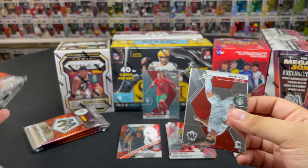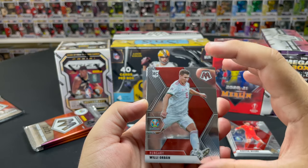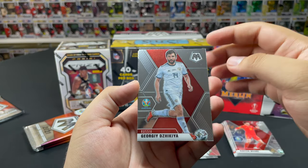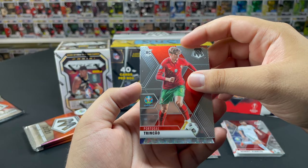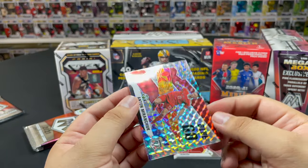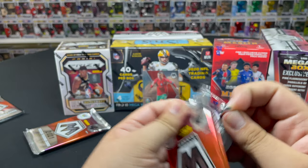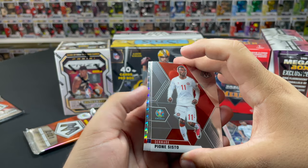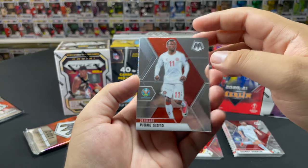I think we have something good — I thought it was a Galactic but it's Antonio Miranchuk. Nothing too crazy, we'll put him in the insert pile. You do have a chance of getting a Genesis parallel in these — that's the one we were looking for — but we didn't get one in that pack.